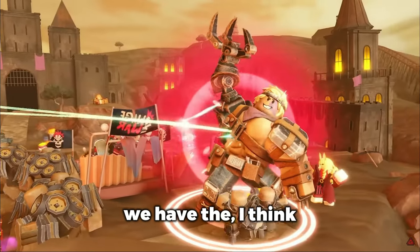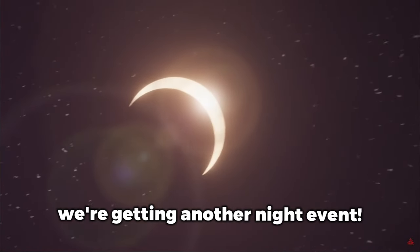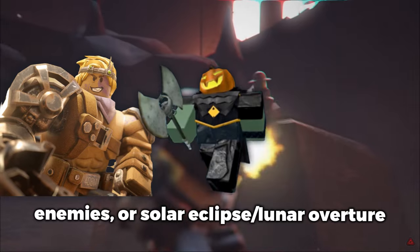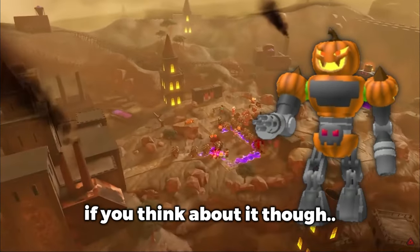Back to enemies though, we have what I think is the Night One boss, which can summon enemies, aggro, and beam down towers — the usual boss stuff. Basically, we're getting another night event with a different theme from the usual — not standard Halloween enemies or Solar Eclipse slash Unit Overture enemies. The enemies do look somewhat related to Jack-o-Bot's design if you think about it though.